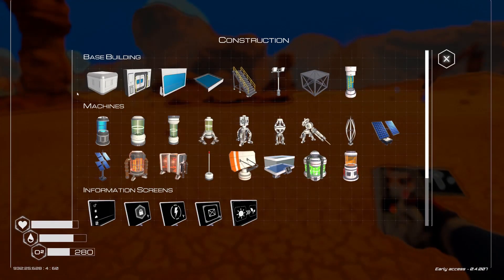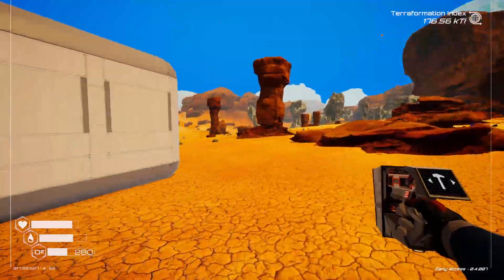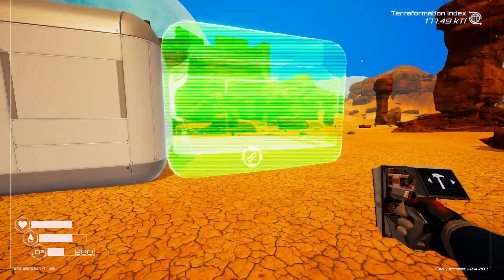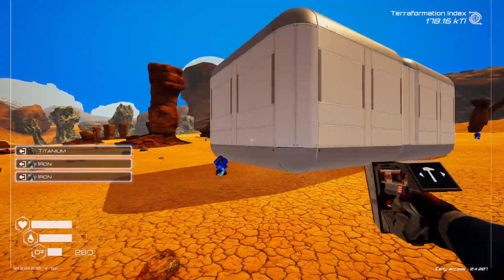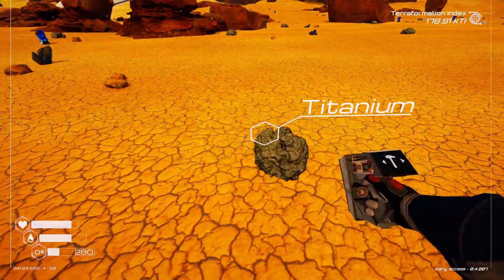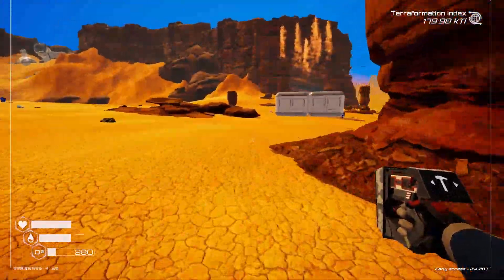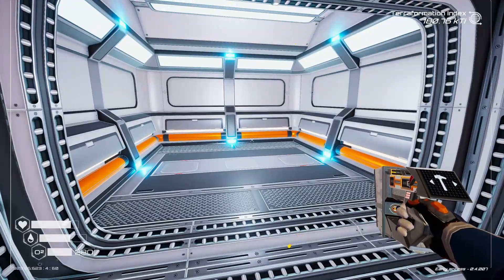I might actually build our base on this nice big flat piece right here. Let's get this going — where do we want the front to be? Let's have multiple doors. Do we want the front looking that way or this way? It's off the floor now. We need iron and titanium for a door, we better get that quickly because we are running out of oxygen. Let's grab this iron and put the door on the front part here. There we go — let's grab some oxygen back.